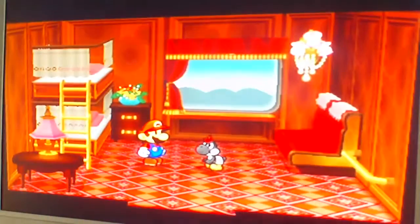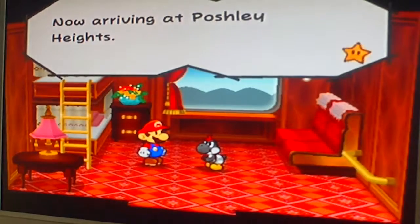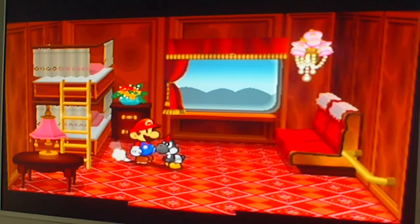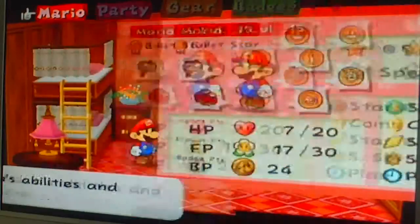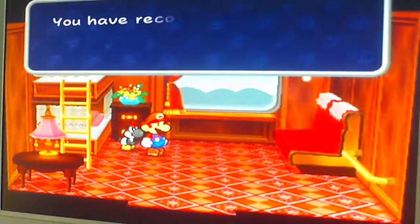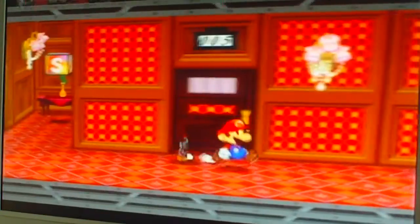So this is Poshley Heights — it's a nice town. Now arriving at Poshley Heights. Finally we made it. It's still a little drained so we're just gonna take a nap really quick — I don't know if that refills it, but I'll check. Yep — full HP, FP, and now we have our SP.